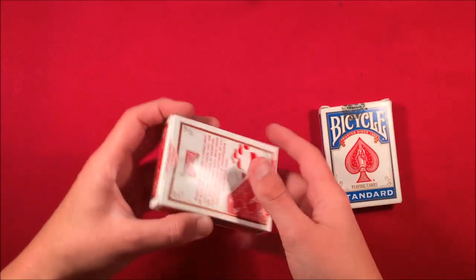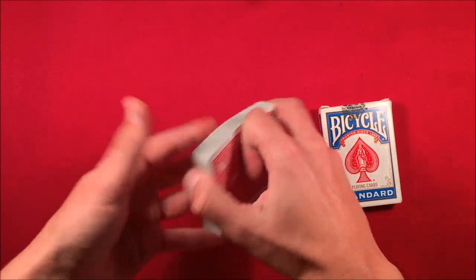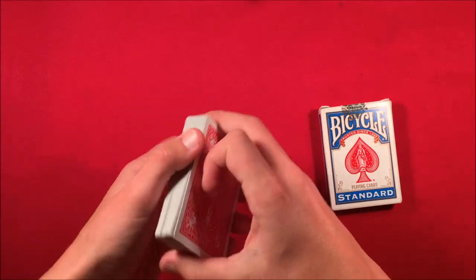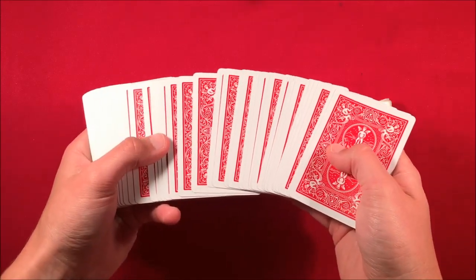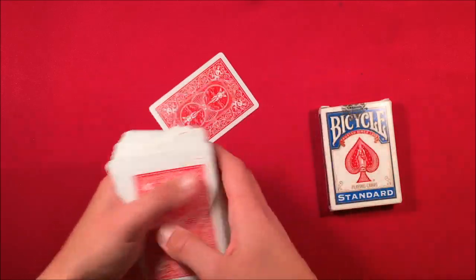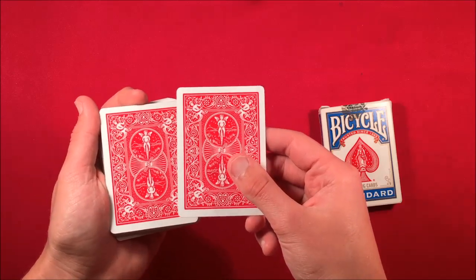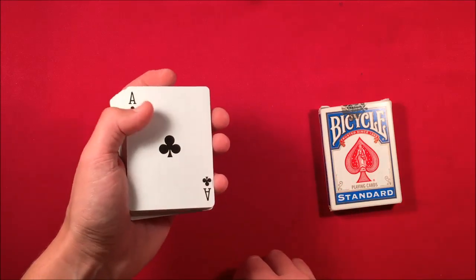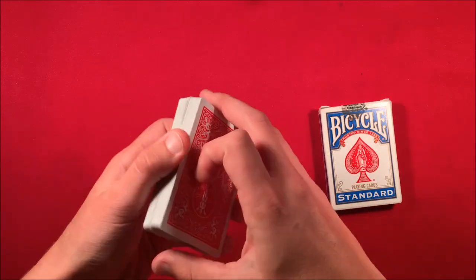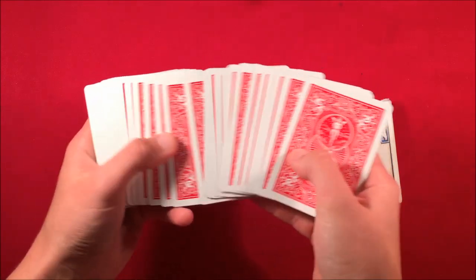I started off the trick by having the spectator shuffle up the deck. This is actually a marked deck, so I know all the cards just from looking at the back. If I look at this card, for example, I can pick it up — and this is going to be the ace of clubs. I flip it over and, as you can see, this is the ace of clubs. So it's really simple.